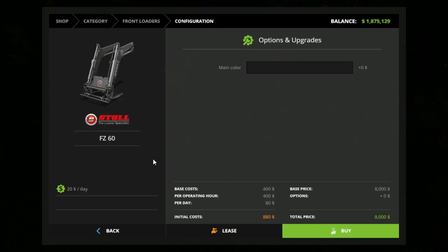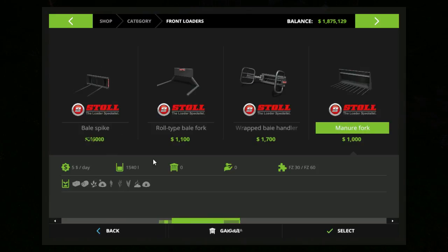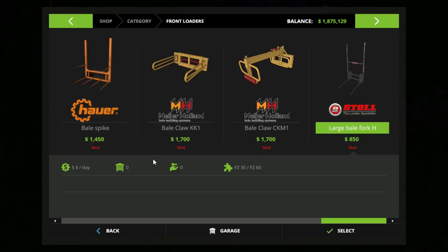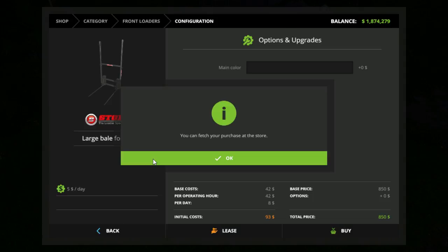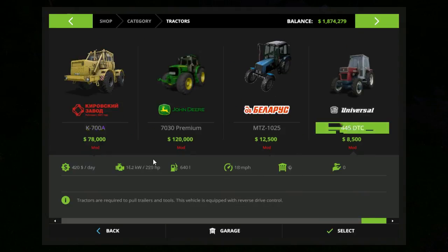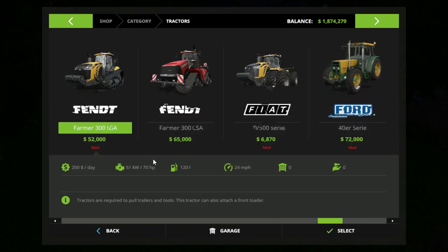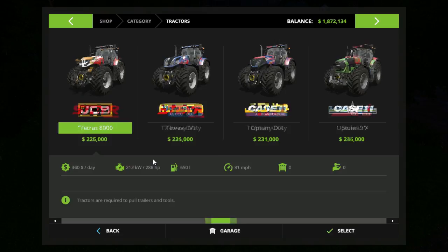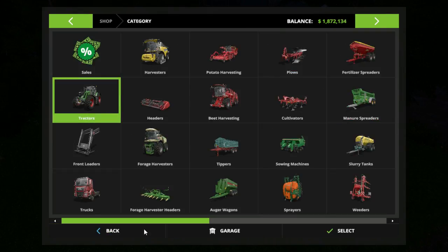We really need the bell spike but I think we're gonna go with this one — it's a little bit better and cheaper. Select, buy, yes. Okie dokie. I don't know where that tractor is. Okay, since we can't get that right now — man, I really wanted that. Tell you what folks, I'm going to pause the game for a minute and I'll be right back.